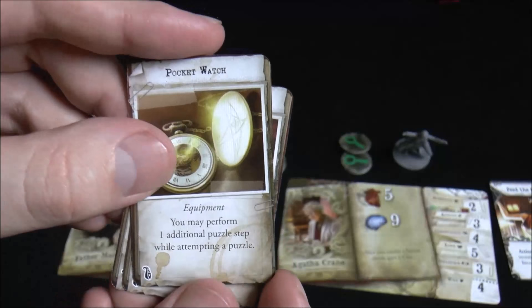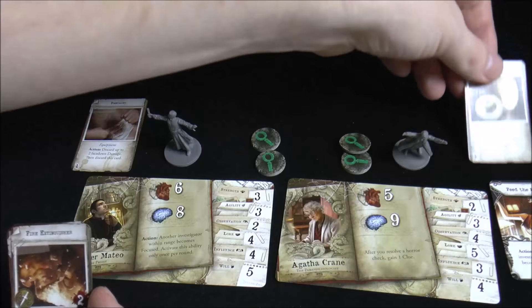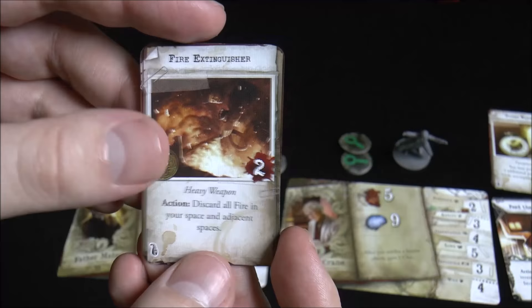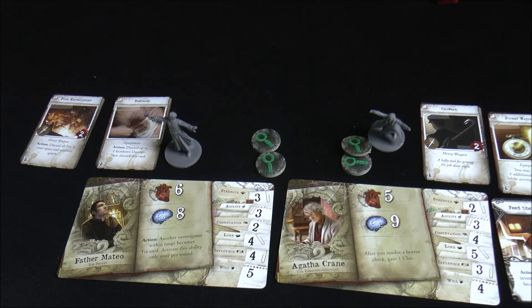Looking at items: we get one spell plus additional gear to distribute among investigators. I'm giving the Feed the Mind spell to Agatha since she's into the occult. Father Mateo gets the bandages since he's a healer. The pocket watch lets you perform an additional puzzle step — I'll give that to Agatha since she has high lore. The fire extinguisher goes to the Father, and the crowbar to Agatha to balance things out.